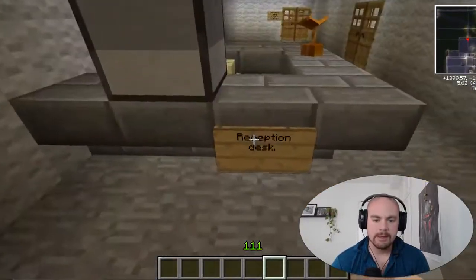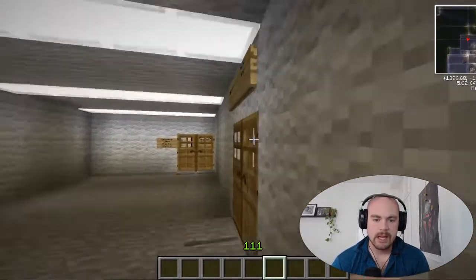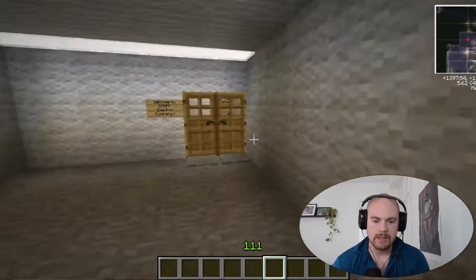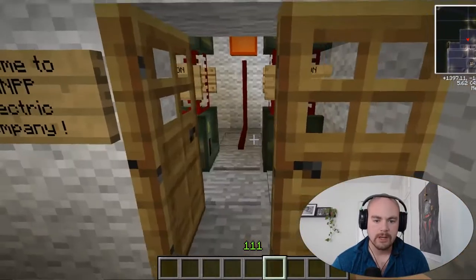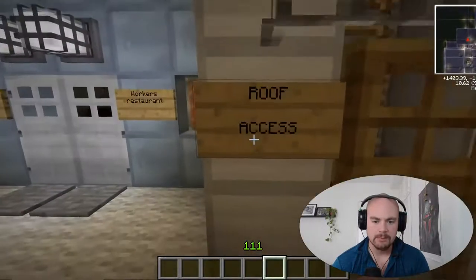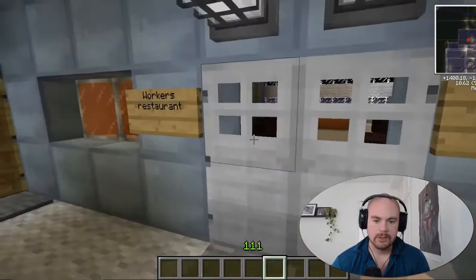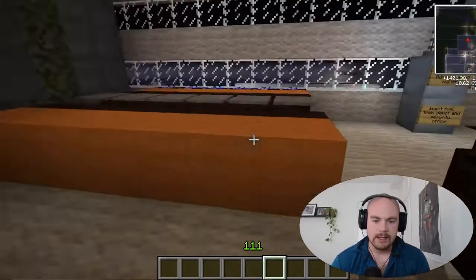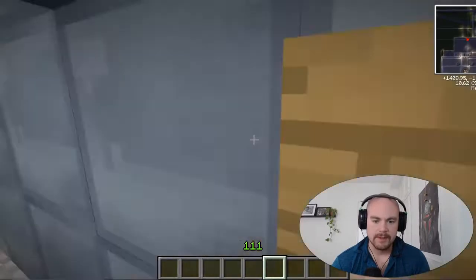This is the nuclear power plant entrance - you make your way in here and there's a lovely little reception desk, a security desk. In here you've got some employee locker rooms and stuff like that. Welcome to the Chernobyl nuclear power plant electric company - radiation detectors. We got roof access here. This is the workers' restaurant - we've got an entire kitchen, a TV, some sofas, tables, and a food storage.